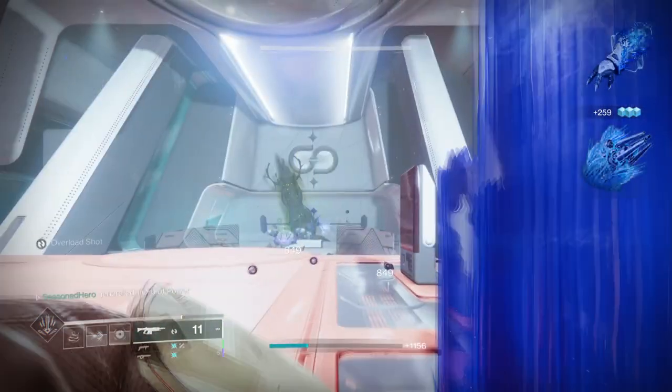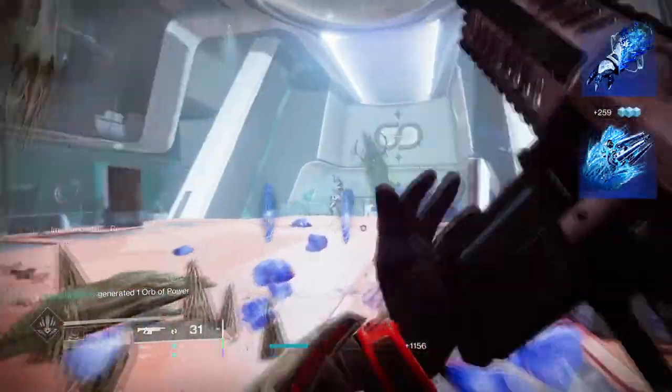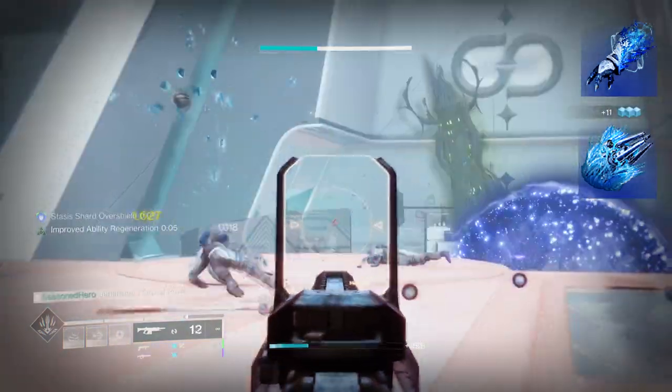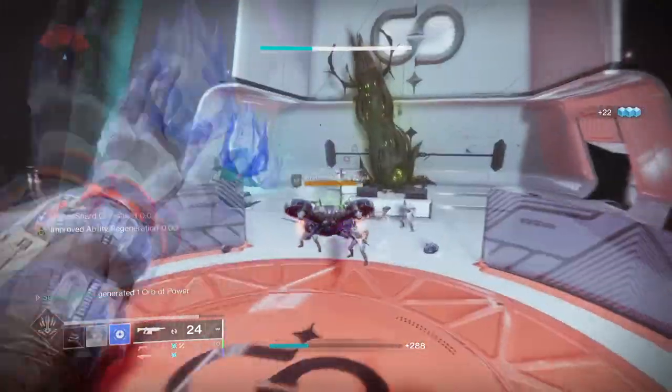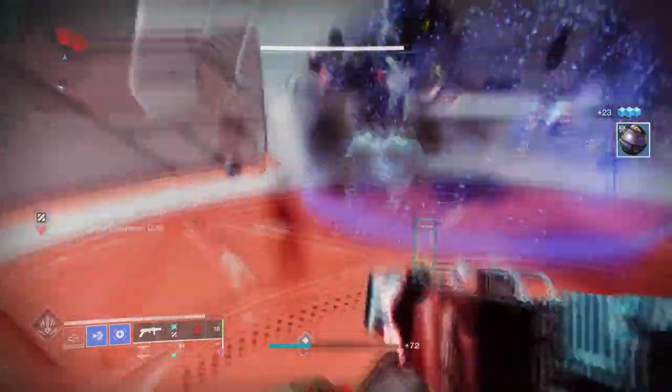To start, you're going to want Teutonic Harvest, where shattering stasis crystals will make stasis shards. These shards grant melee energy to you and allies. Then you'll want Diamond Lance, where defeating or shattering a target with stasis will create a stasis lance. The setup is going to be working hand in hand with a number of things to make the build very much possible in end game.